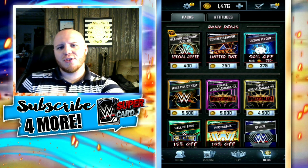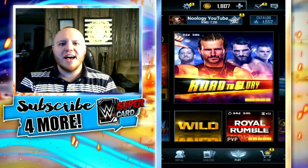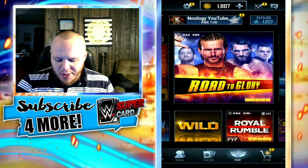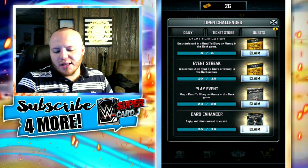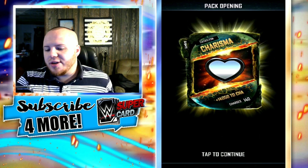Anyway, guys and gals, without further ado, let's dive into the Supercard action. The first thing I wanna get into here is opening up my quest pack for the Road to Glory. Let's see what I get from this enhancement pack. I get a Cataclysm Charisma.